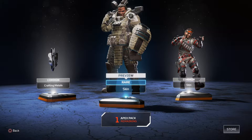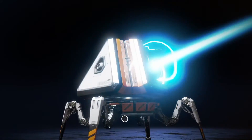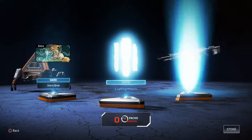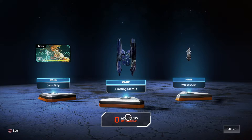Rare skin — dang, that dude looks big, especially compared to the other character. No more gold on this one. Rare skin and materials — looks like that's it.